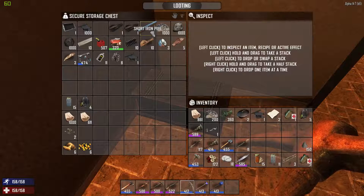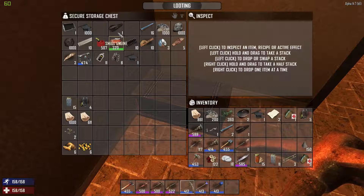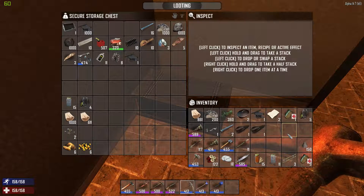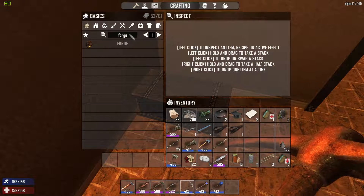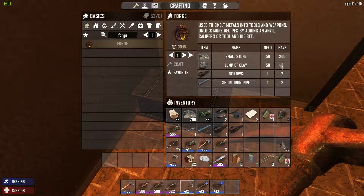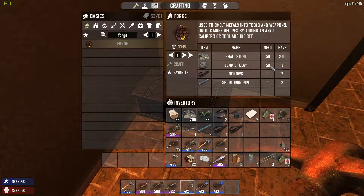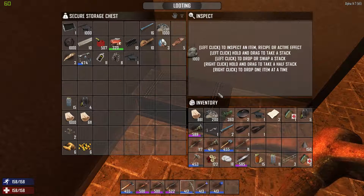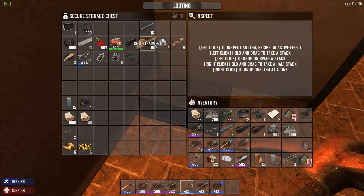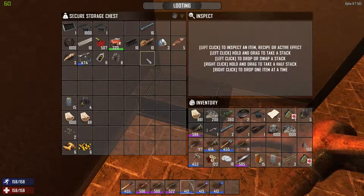I need two of those, two of these. What's this — I can get forage. Okay, a hundred stone, clay. Let's just bring all the rock with us. Oh, we've got a thousand iron in here! All right, awesome.